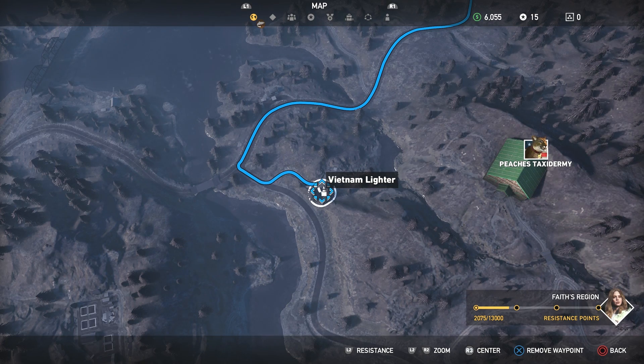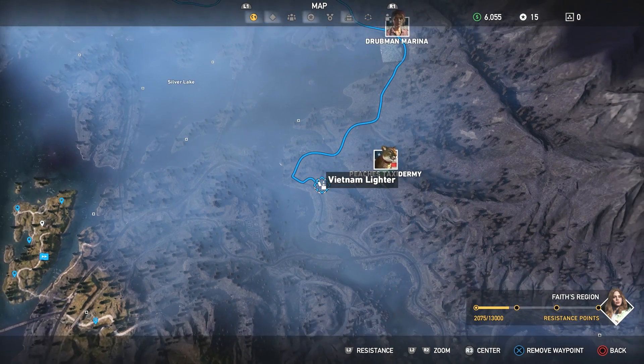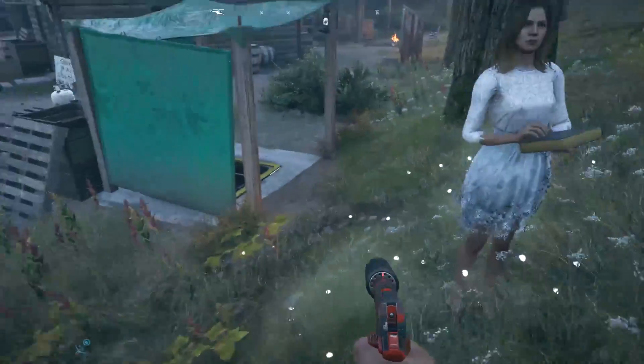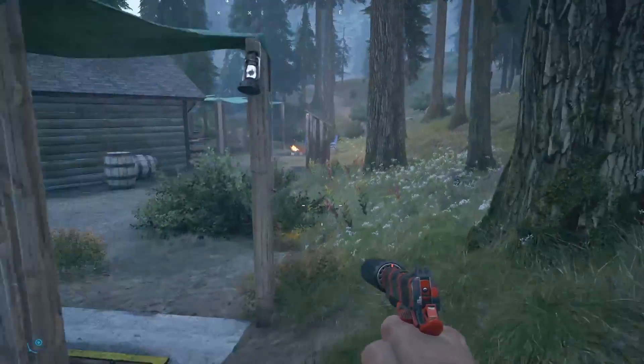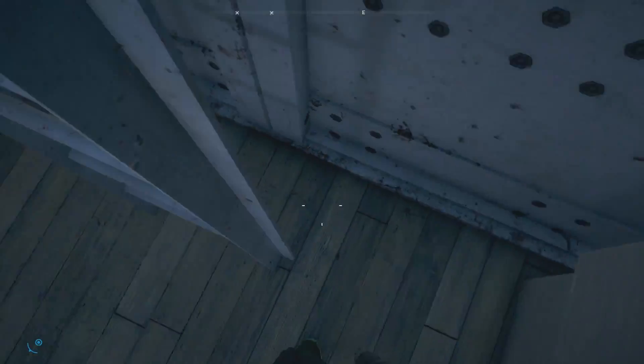Lighter number ten is to the west of Peach's Taxidermy — another easy one to find. The hatch for this one is a little hidden; it's underneath these tarps here. Don't worry about the crazy woman, just caught me off guard is all. Head down, grab the lighter.